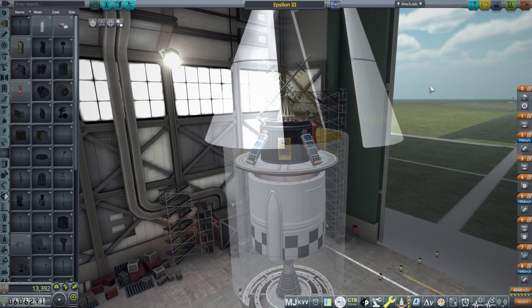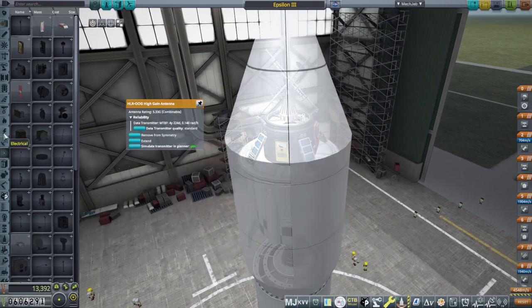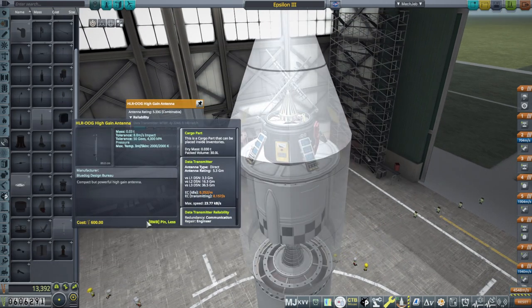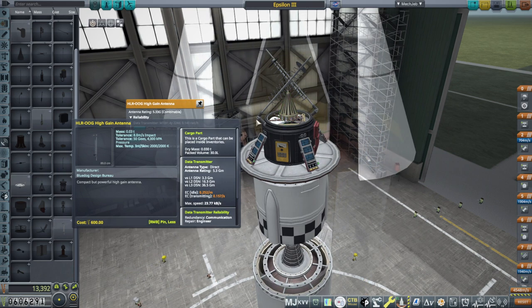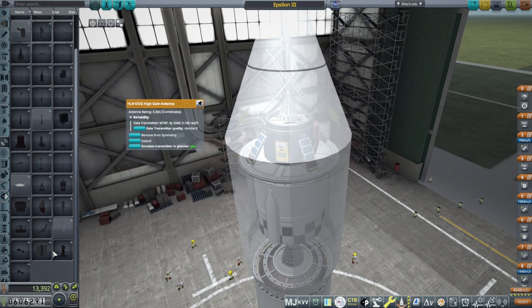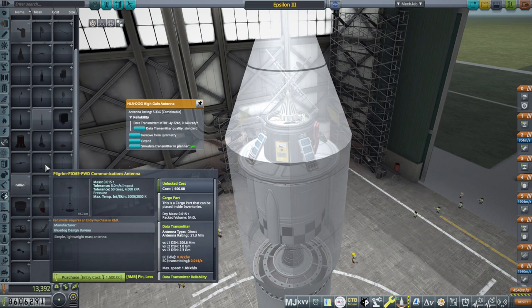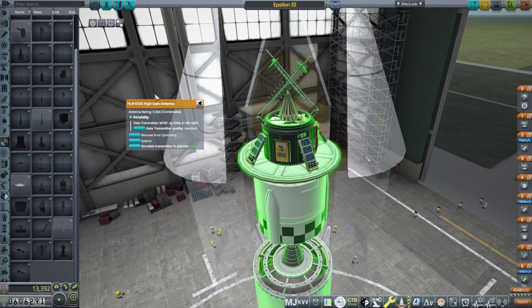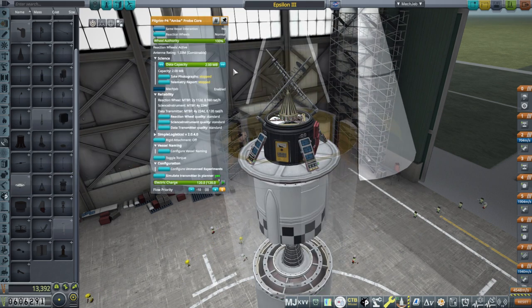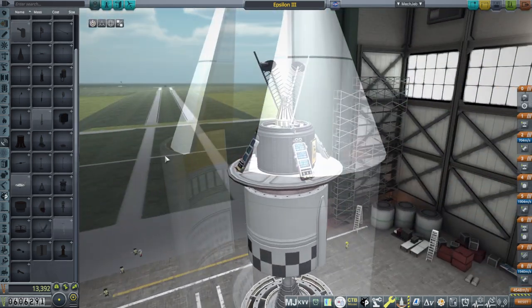I've added some things to our probe. I've added these big high-gain antennae — the best we've got. In this case we mainly don't need the range, we need the bandwidth. These have the high max speed for data transmission — about 24 times what the probe core can do — and we've got two of them, for a significant increase to our data transmission rate. If we can transmit faster we don't need storage. I tried looking for extra hard drive space but couldn't find it.